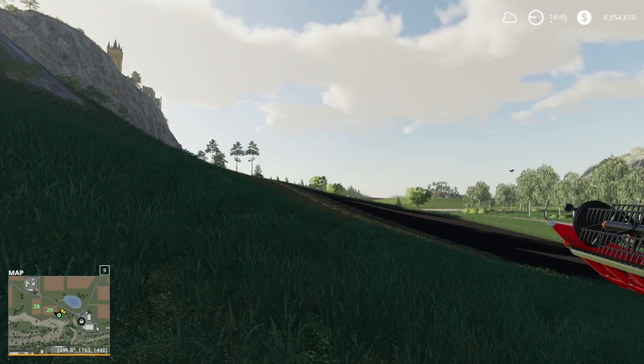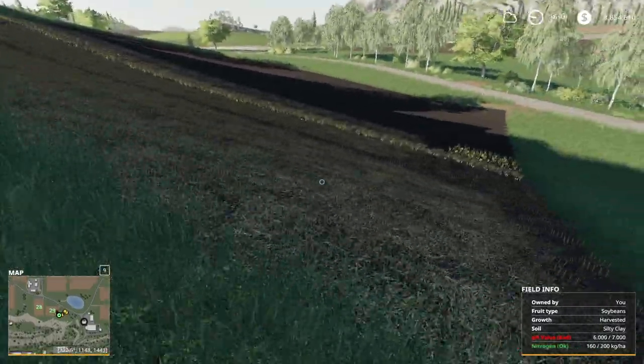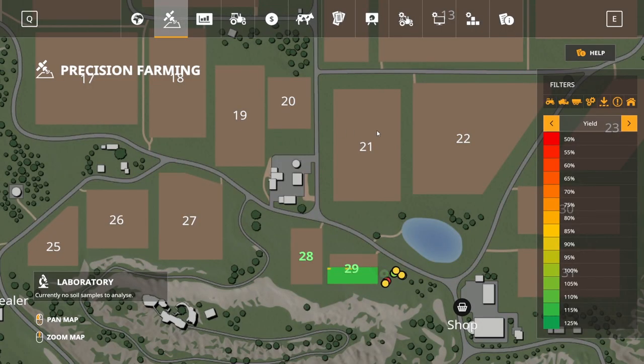Welcome back. I haven't done the seasons test yet, but I wanted to give an update on what I've found so far. I didn't do any pH, nitrogen, or anything like that — just ran harvests. A couple things to note: I could not take a soil sample of a field I did not own, so I was unable to sample field 21. I bought it, took a sample, then sold it to see if it would still show up — and it didn't. It just erased it. That raises a question: if we sell a field after doing a bunch of harvests on it, will it reset the data, or will it stay as-is?